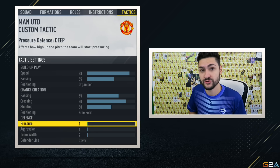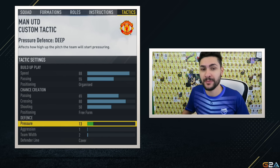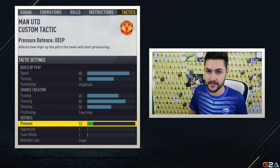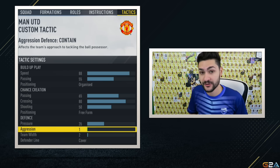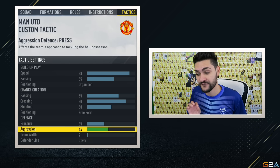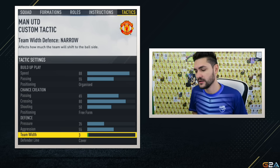Moving now to defense. The 4-3-3-4 is a very offensive formation, and when you lose possession in attack — and trust me, that will happen — you want your defenders to not apply too much pressure. You want them to stay in the back and wait for the opponent's strikers. You don't want to be caught badly on counter-attacks. This is why we're going to set pressure at only 35.